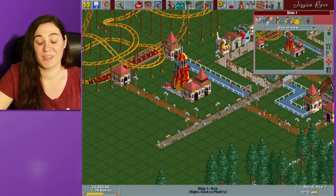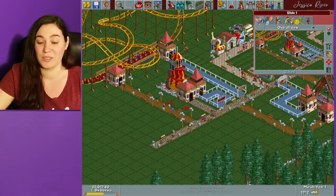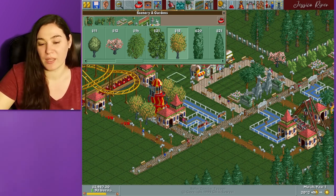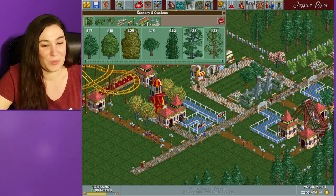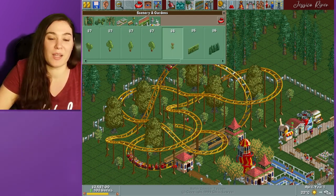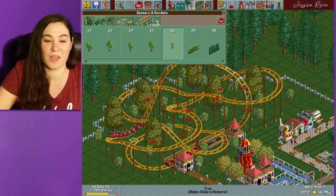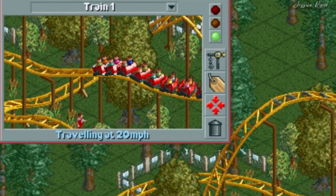I put a slide here because it could fit in this little space, which is awesome because you want to save as much room as possible. You can change it so you can have like 15 people on this slide at once, which is kind of crazy — that would not fly in a real park. Since I know I can't fit any more rides in this space, I'm going to fill it up with a bunch of scenery items instead. I love just watching the people on the roller coaster.